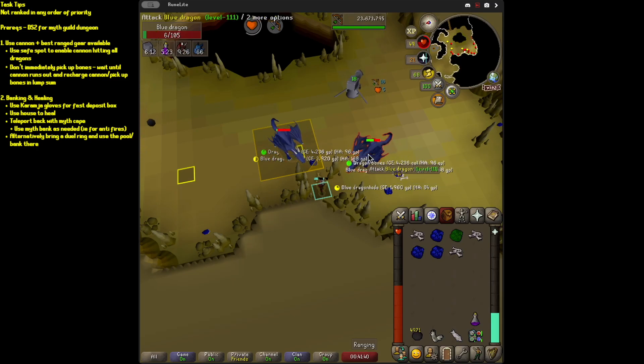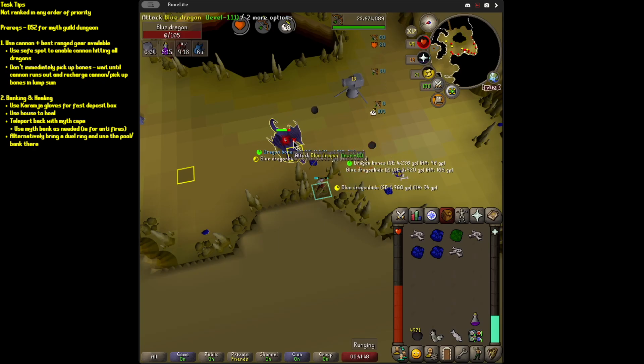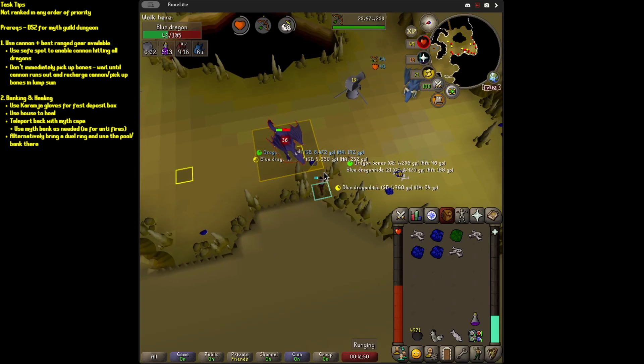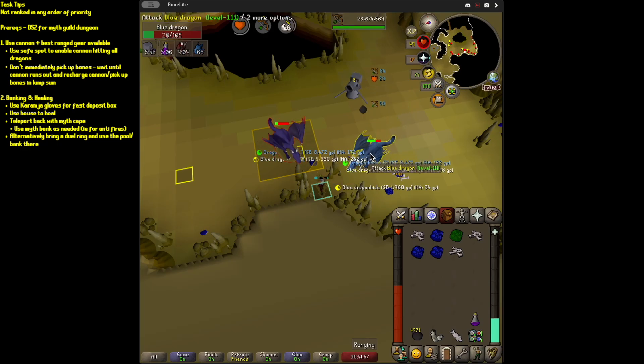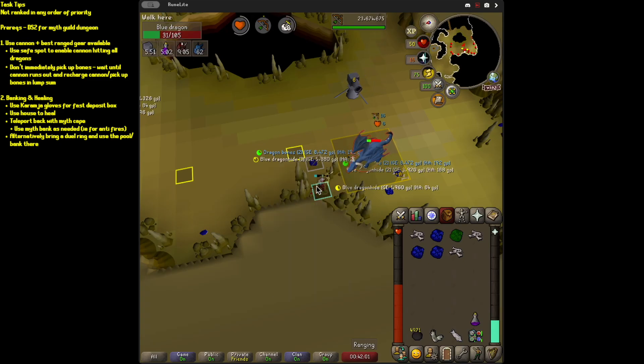In the past, I would even bring Void here. You can bring Void if you're a little bit scared — just bring your anti-dragon shield and broad bolts. I used to do that in the past, worked just fine. And then you use a dueling ring and the Ferox Enclave.